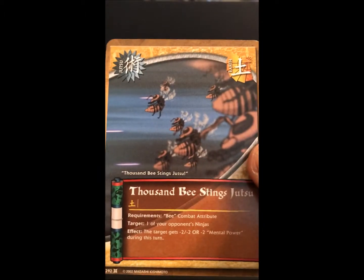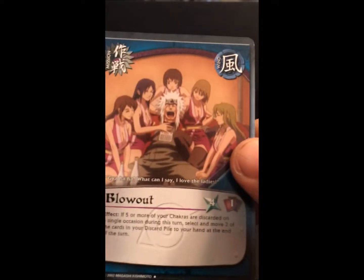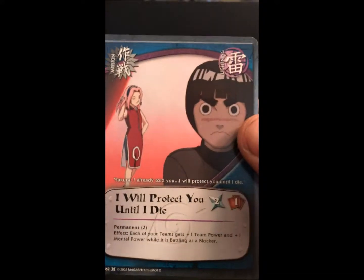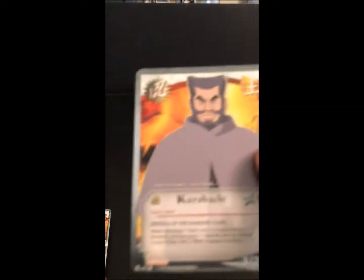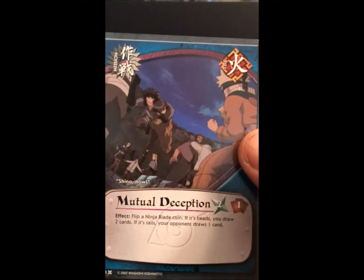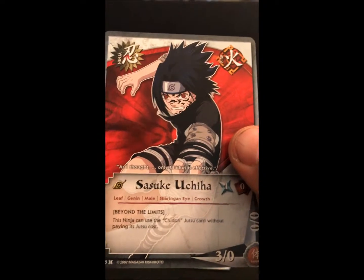Pack five: we got Thousand Bee Stings Jutsu, our foil is Mind Destruction Jutsu, Blowout, Loss of All Techniques, I Will Protect You Until I Die, Sexy Jutsu, Kurobachi, Mutual Deception, Sasuke Uchiha, and our rare is Tamari.